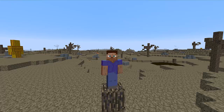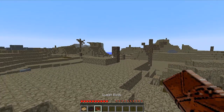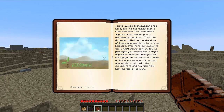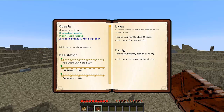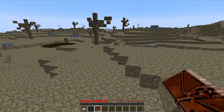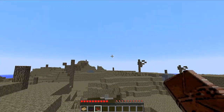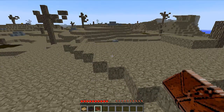This is an HQM pack — it has a quest book so there are quests you can play and things like that. Next I'm going to show you how to load this with the Feed the Beast launcher. I'll cut to that and then we'll come back here to our world and see if we can figure out what we're doing.